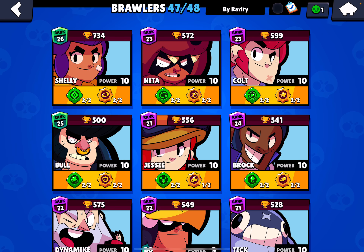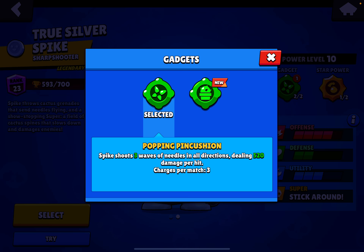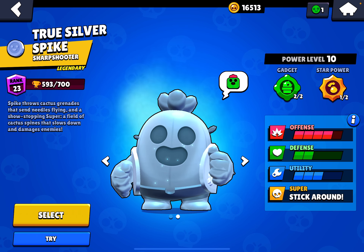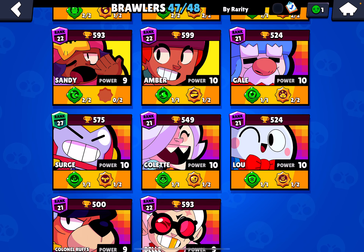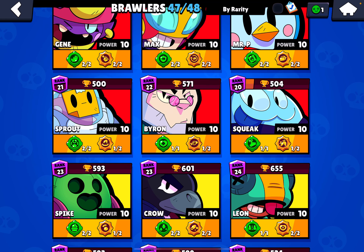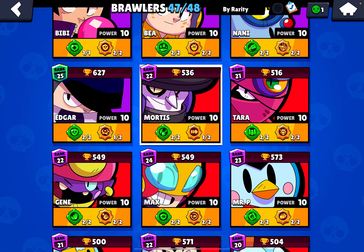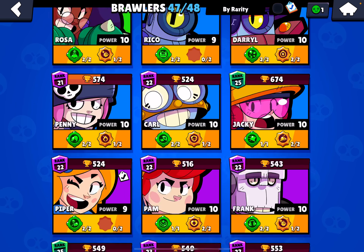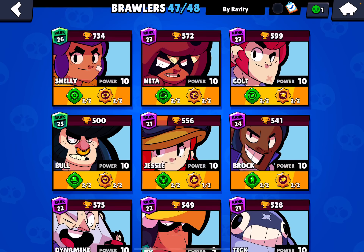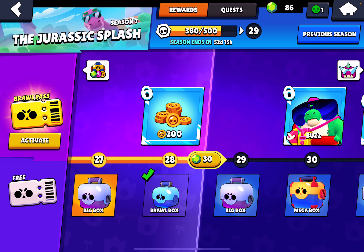That is super nice! So overall, a very nice opening. I got both of the new gadgets — Spike's and Edgar's. I got Gale's star power Blustery Blow, Sprout's star power, and Mortis's Coil Snake, which is insane. That's a pretty nice opening, so thanks for watching. Next week I'll open more boxes to get the new gadgets coming out.